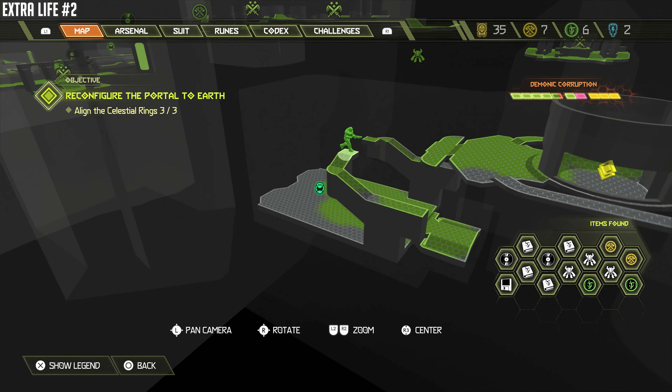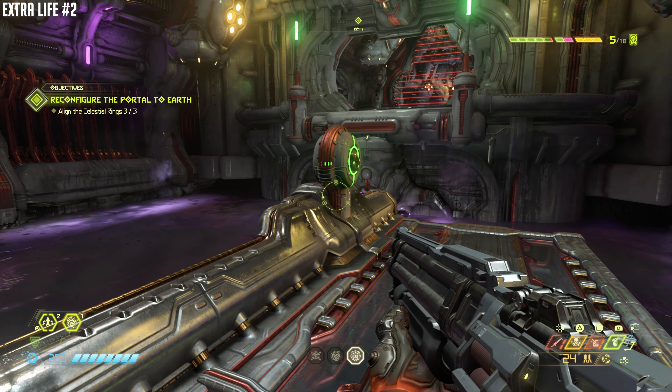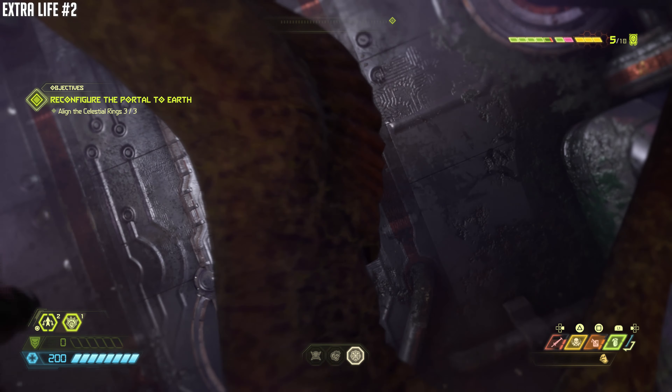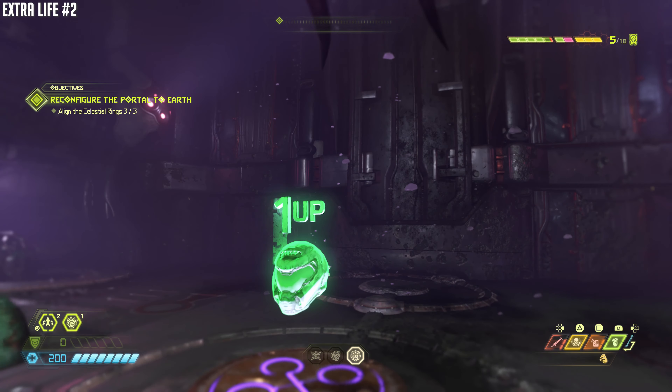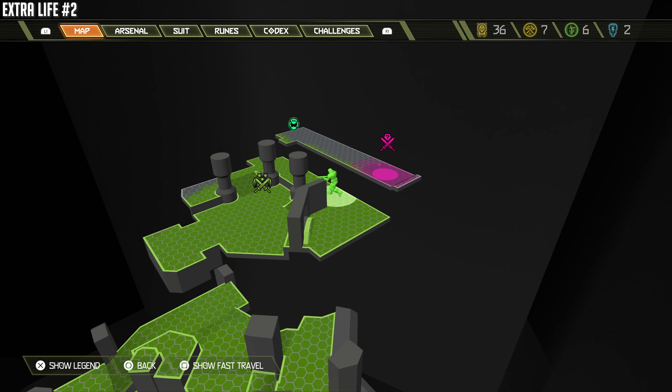All right, we're going to get an extra life. You can see the objective is actually down below me — I'm not going to have to swim in that purple water all the way down to the bottom. At this point you may not need the extra lives unless you're doing the extra life mode.